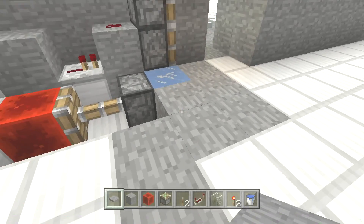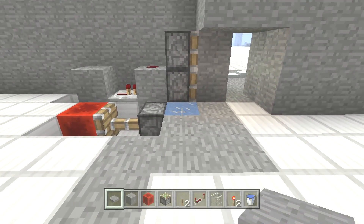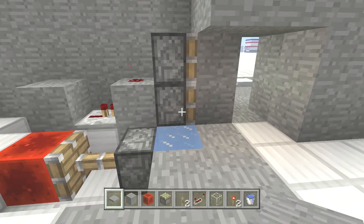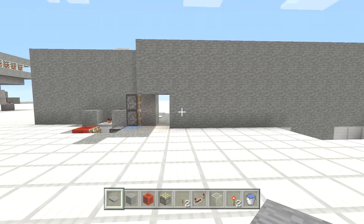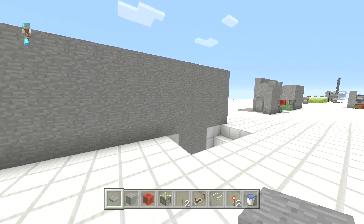It stays open for a period of time. I put a lamp and a lever in initially because I thought it would melt the ice faster so you could close it behind you, but after thorough testing it doesn't change the speed at which the ice melts. The ice just melts in a designated amount of time. So for this build you need: a stack of blocks for the walls, three sticky pistons, one redstone block, one redstone repeater, one redstone dust, one redstone torch — and forget about the lamp and the lever.